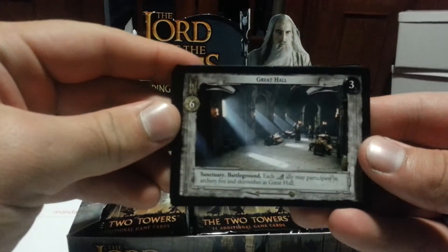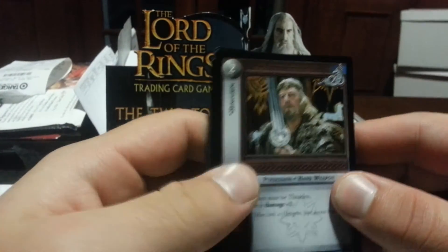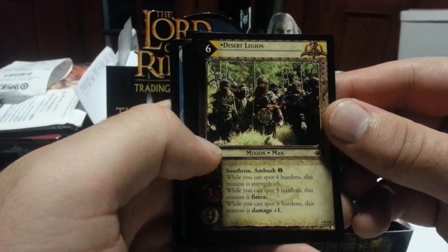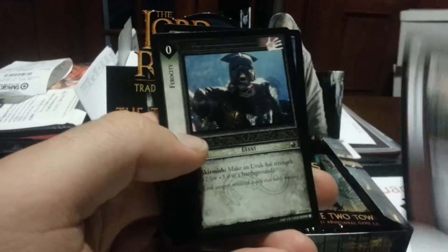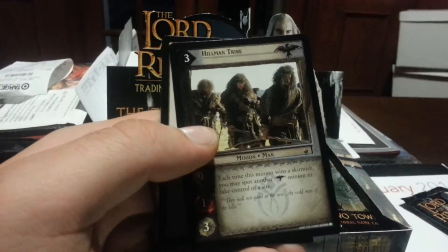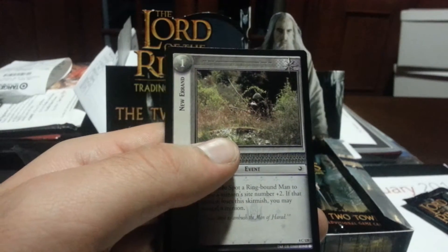Start with a Great Hall, then go to a Herogrim, Secret Folk. Desert Legion is our rare. Then we have Bad Company, Easterling Axemen, Work for the Sword, another Ferocity, Haladir — I like Haladir — Hillman Tribe, and a New Errand.